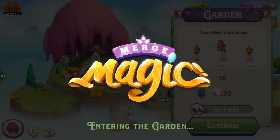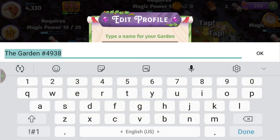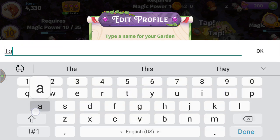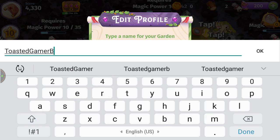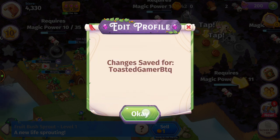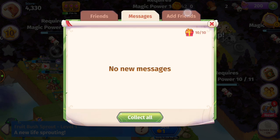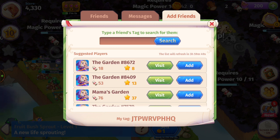When we go to our garden — I'm willing to bet a nickel it says Merge Magic. What should I name my camp? We're going to go with BTQ since Toasty Gamer Boutique won't fit. Choosing an avatar — I like the green one and the book. There are friends here — feel free to add me. My tag is J-T-P-W-R-V-P-H-H-Q.